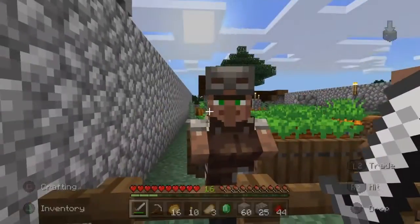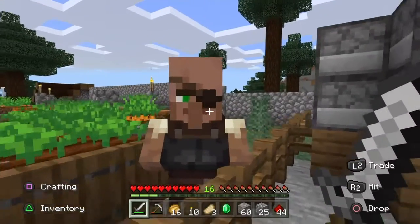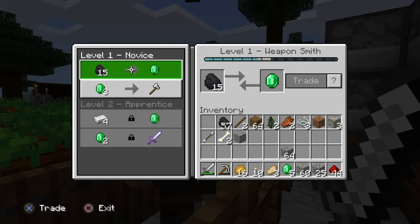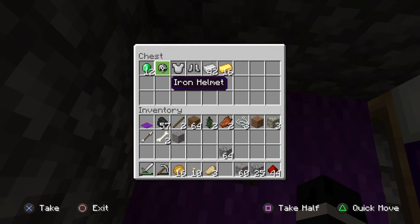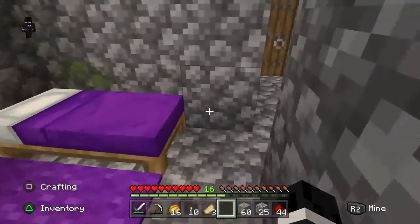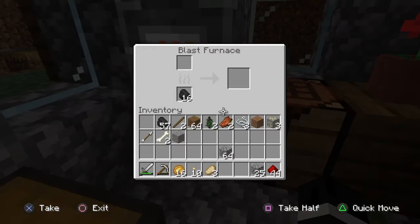Hey guys, these are my creepy neighbors — they're just always standing here, not doing anything. Wait, I can trade him coal? Yo, that's actually a good trade. I got five emeralds! I'm gonna show you guys where all my resources are — they're under this carpet. I also forgot I had armor and already had a bit of gold because I think I found it while mining down.